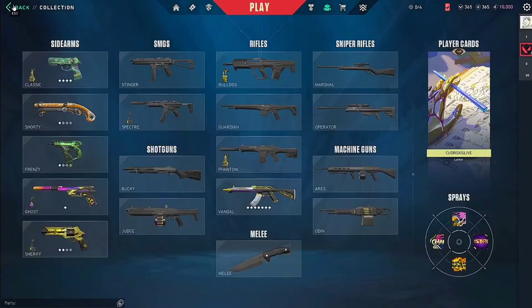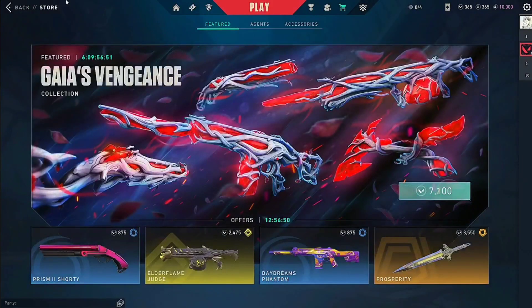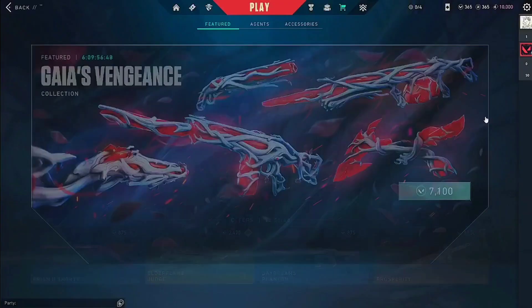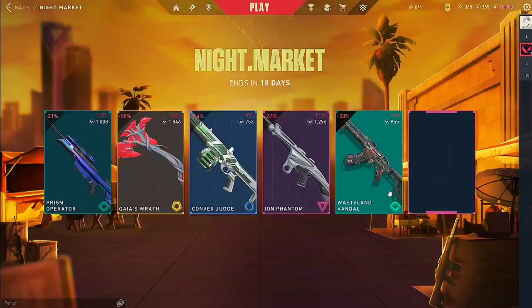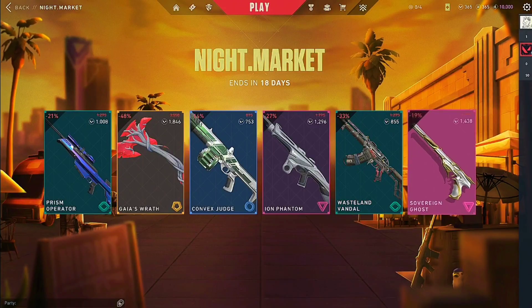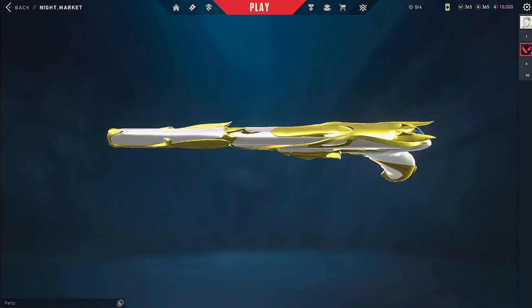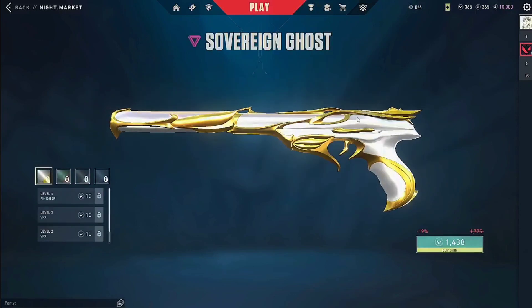So I don't need a Vandal skin right now. Let's see what the Night Market has — where the heck is the Night Market? Let's see what we got next. We got the Ghost skin for 1438 Valorant points. Okay, that's too expensive.